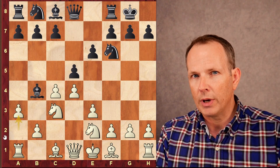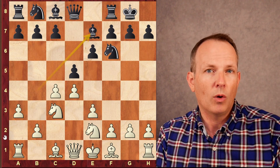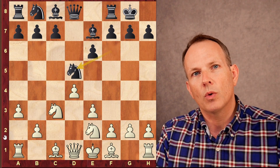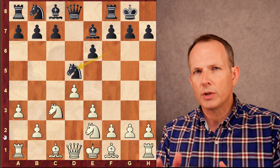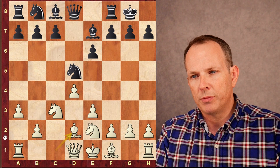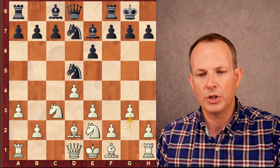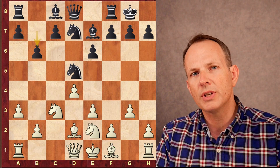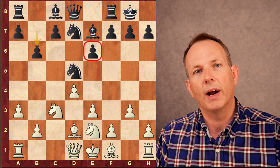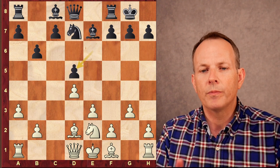D5 attacking the center, a3 forcing the Bishop to make a decision. Anand decides to retreat the Bishop to e7 — why give it up for the Knight if you're not going to double the pawns? Pawn takes, and Anand takes with the Knight, which means the structure is not quite defined just yet. Carlsen plays Bishop to d2, Knight to d7 is played, g3 to set the Bishop at g2 on the long diagonal, b6 to counter that Bishop.